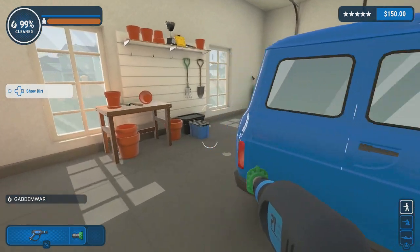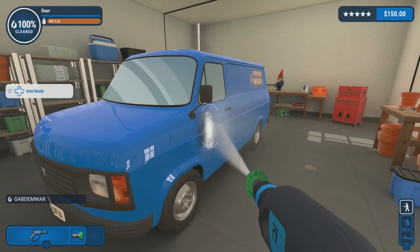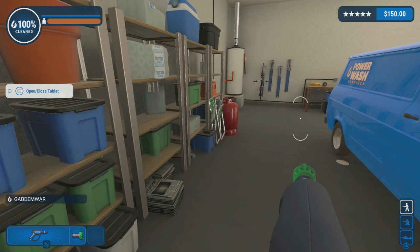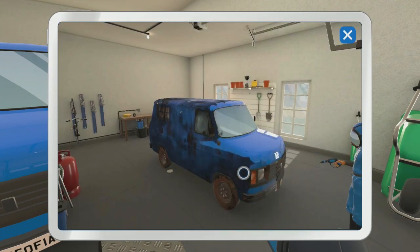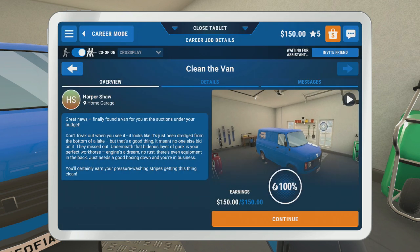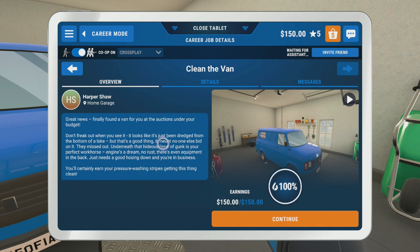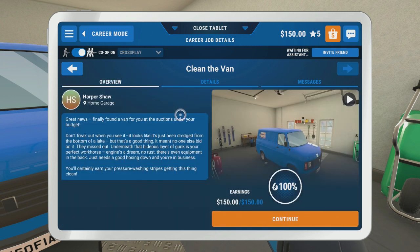A new job request comes in: 'Kelvin, is this the extraordinary Doctor PowerWash? I got your details from your friend Harper — I could really use some help.' Now let me show the dirt feature — you can literally highlight where dirt is and see it. Close and open the tablet. Oh look at that — you can even see a replay of me working the whole time! That's kind of cool, I like that. Can I take a screenshot or something? That would be cool.